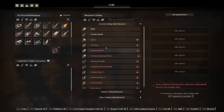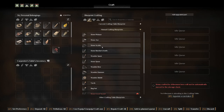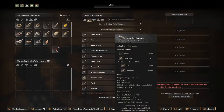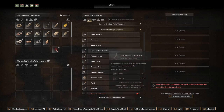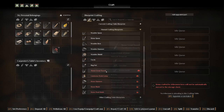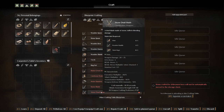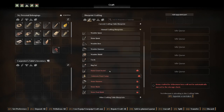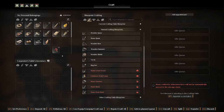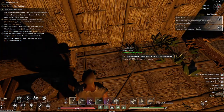I want to go ahead and also — can I make a stone axe, don't pickaxe — stone great sword? We need more flint for that, so we're going to have to go get more flint. Let's first and foremost put this down.